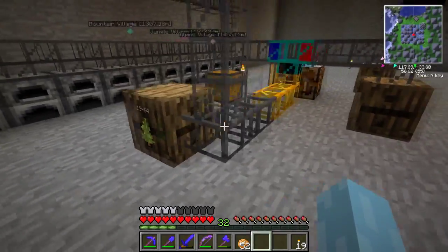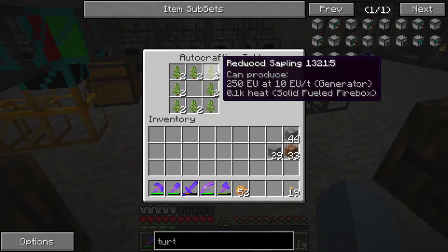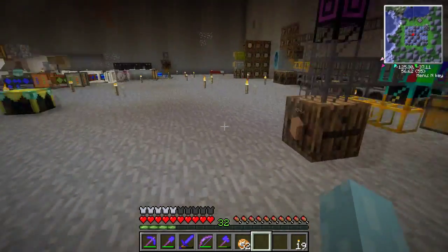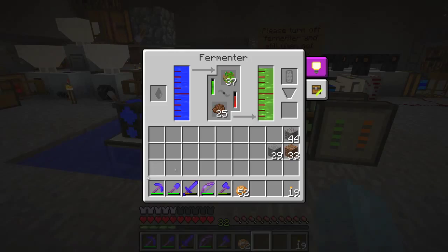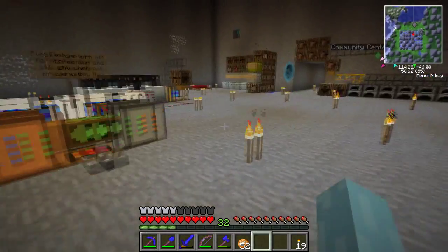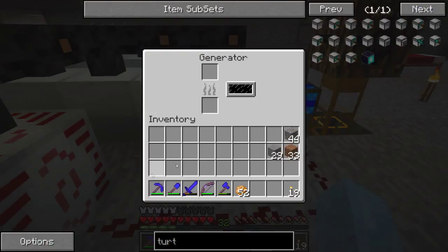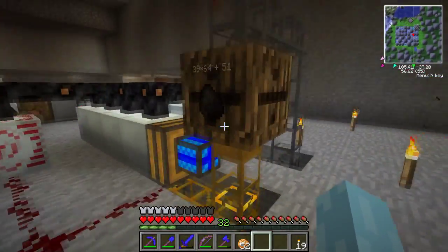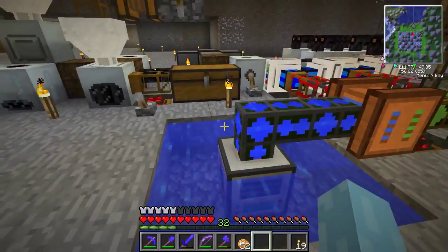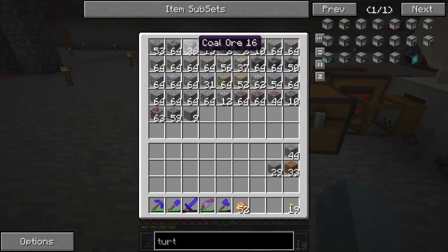Upstairs there's a tree farm which comes down into these pipes. It gets sorted out: wood comes over here, saplings go in here where they're compressed into plant balls, which go into a fermenter to make biomass, which is fed to a still that makes biofuel. All of that is run by electric engines powered by an MFSU, which is powered by eight generators running a fancy automated feeding system. We also have an aqueous accumulator that picks up water and sends it over automatically.